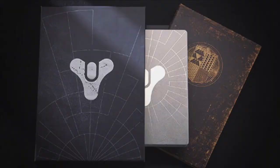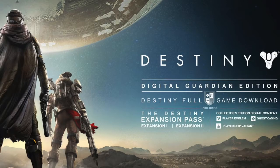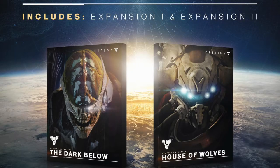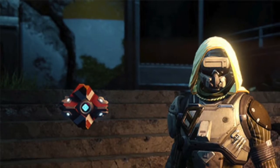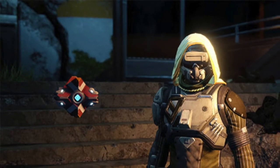Destiny will feature three Collector's Editions: the Digital Guardian Edition, the Limited Edition, and also the Ghost Edition. The Digital Edition includes a digital download of Destiny, early access to Vanguard Armory, and a Player Emblem pre-order bonus. It also includes two upcoming Destiny expansions, The Dark Below and House of Wolves, which features brand new story missions, new multiplayer maps, and a bunch of new weapons, armor and gear to earn. The Digital Guardian Edition also includes a unique Ghost Casing, exclusive Player Emblem, and an exclusive Player Ship skin.